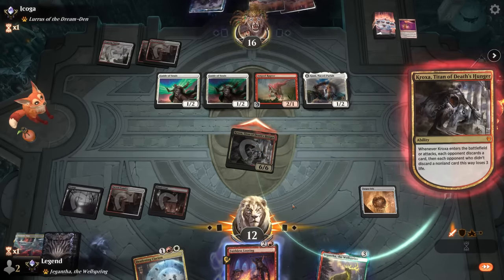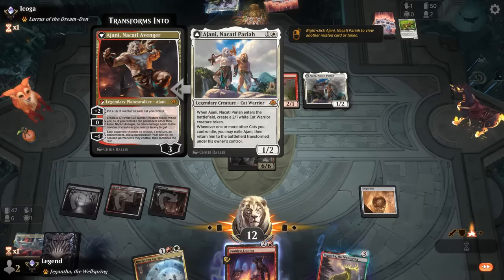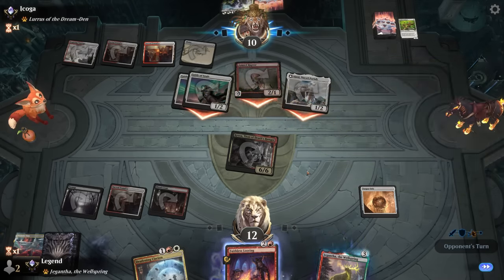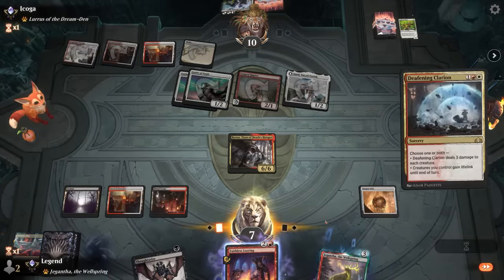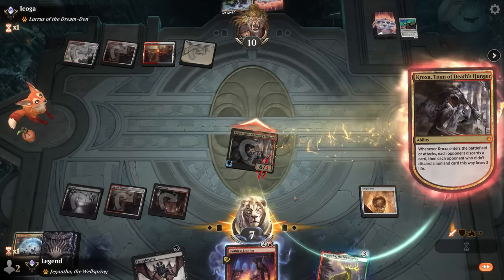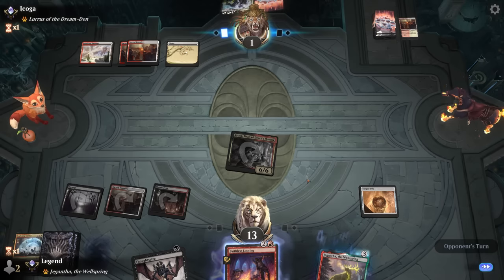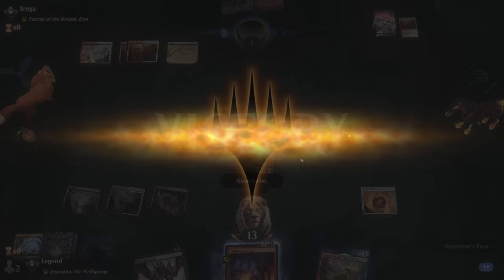Opponent actually had another cat in hand, which is a way of still turning Ajani into a real threat. Lurrus goes to hand, opponent attacks. It's impressive how powerful Torpor Orb is in this matchup, especially when our opponents are on the Lurrus version as opposed to a deck that might have Flage themselves. This is nine damage — opponent's at one. Then they have to perpetually keep things in hand to discard to Kroxa or they're going to be dead. And our opponent scoops it up. Awesome — on to the next one.